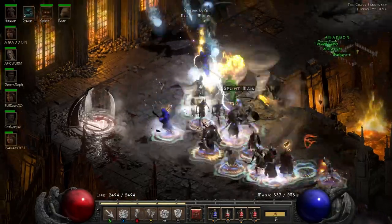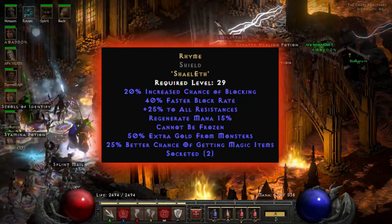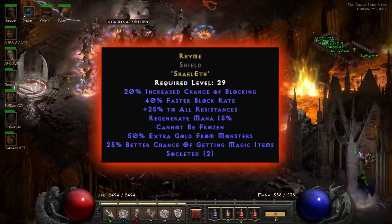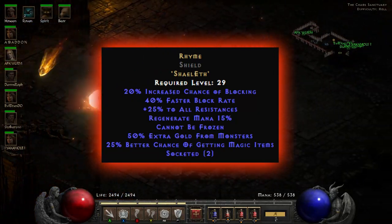Kicking it off, our first one is Rhyme. This one I'm putting in the mix because I think it's just a great one to have on. It can really help you out mid game and can mean you farm a lot of resources a little bit easier.